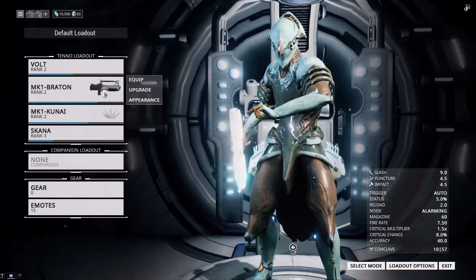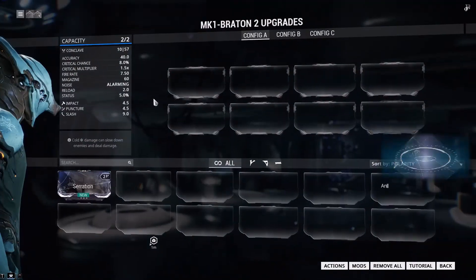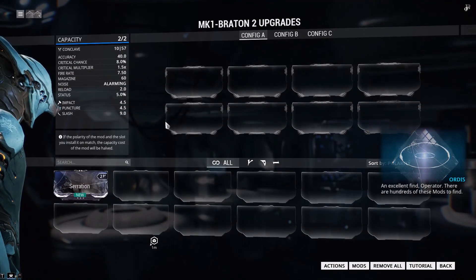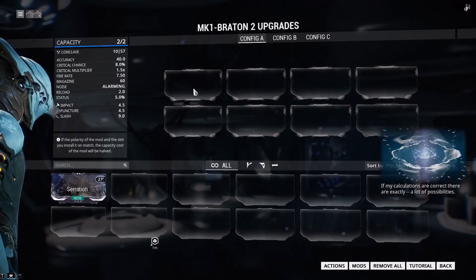So now when you hover over your mod button, you should see an upgrade button. Right, so if you click that. There are hundreds of these mods. So in the very top left you should see capacity.